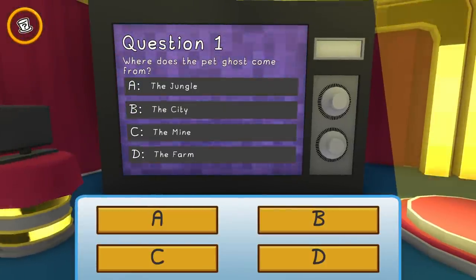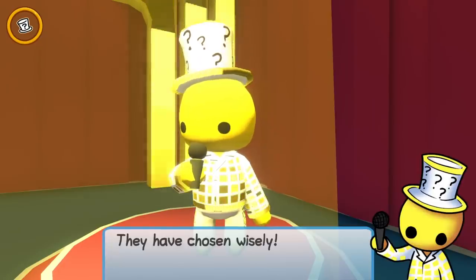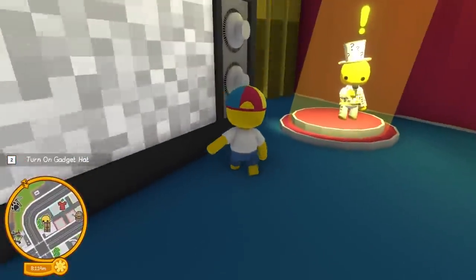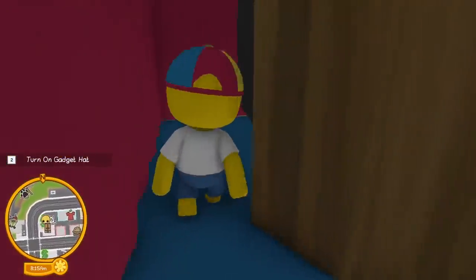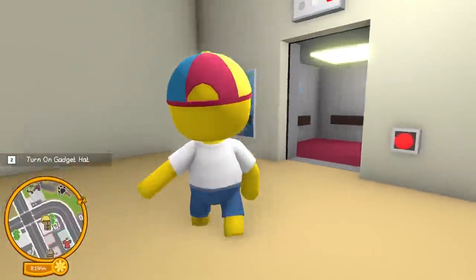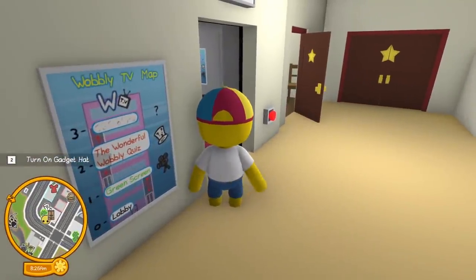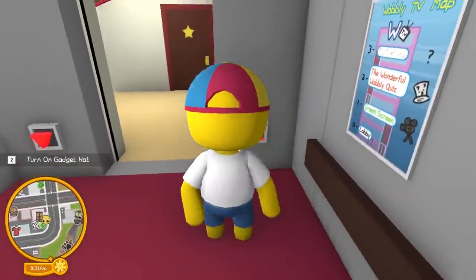'Welcome folks to another episode of the Wonderful Wobbly Quiz!' Oh look at the live studio audience - this is kind of cool! The question was about a ghost - it came from the mine, boom, we got one right! 'They have chosen wisely.' I feel like this is better with multiple people - maybe this is something me, Spy, and OB should do. We're gonna save this for multiplayer. But what unlocks the third floor though? There's a big question mark up there.